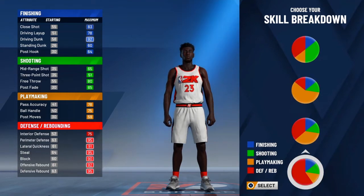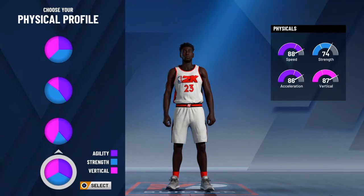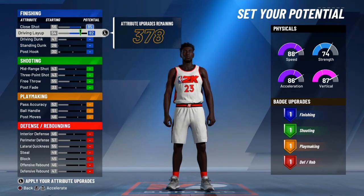You want to choose the Playmaking and Defensive archetype. You might be asking 'playmaking and defensive?' — yes, because most people when they make Michael Jordan they don't give this man defense. They disrespect him on defense, as if he didn't win Defensive Player of the Year. This man is a defensive beast. You also want to choose the one that allows your player to have both speed and strength — speed and strength for this build is gonna be key.